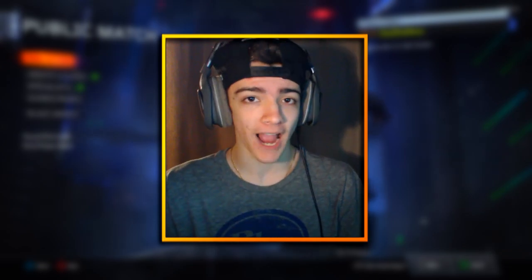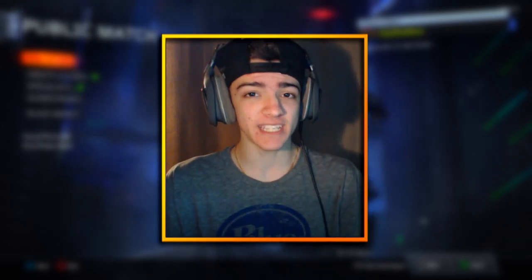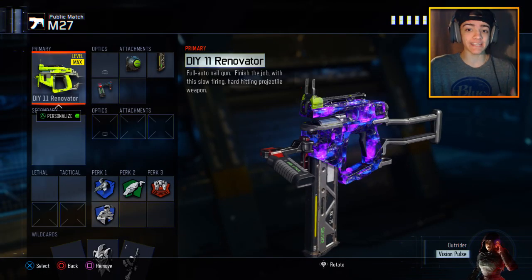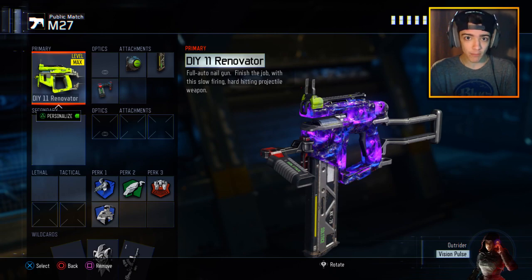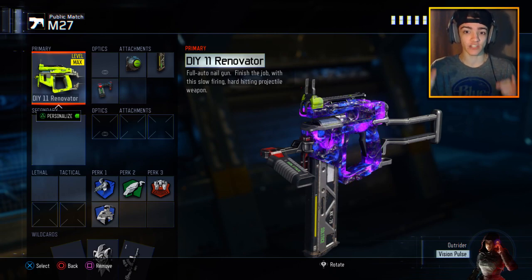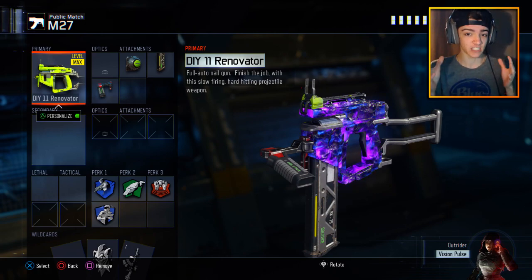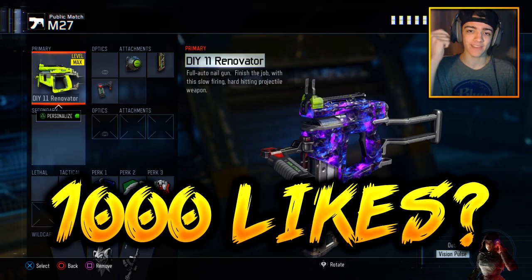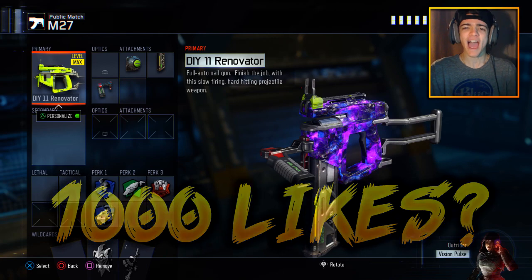Alright, so today guys, we are going to be using probably the craziest DLC weapon in Call of Duty Black Ops 3. We are going to be using the DIY 11 Renovator. What makes this gun so crazy is that it literally shoots out nails — it doesn't shoot bullets, it literally shoots out nails. It is considered the nail gun. I really hope you guys enjoy the video; drop a like, subscribe to the channel if you're brand new, and let's jump right into it.